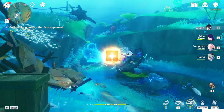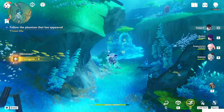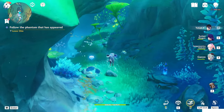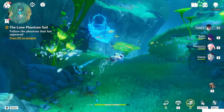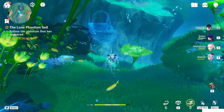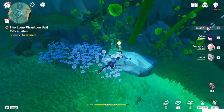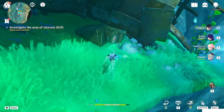Okay, I saw it. Let's go. The phantom sail disappeared again. Now we have to go to the next location. It's here — go down that side. Now we have to investigate this area.